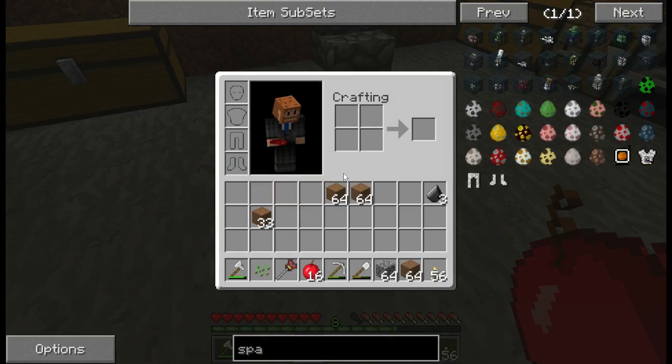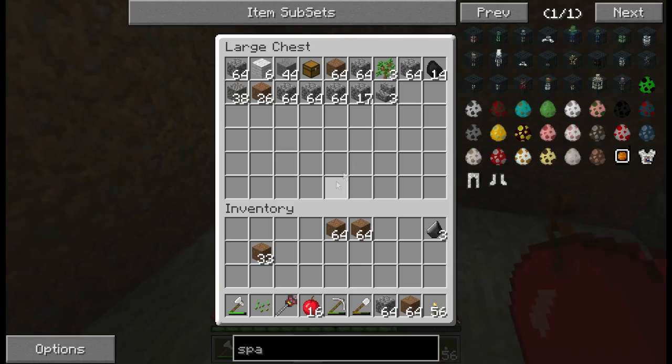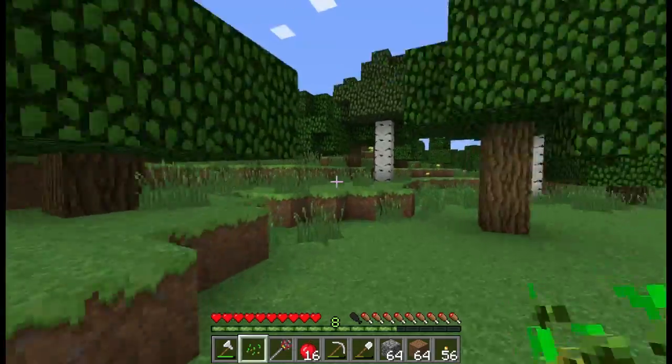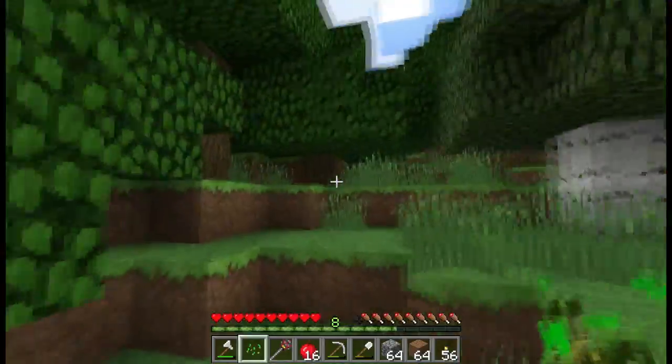I've got lots of apples from cutting down trees. We don't even have any wood on us right now. Let's go find a cow because we need some leather — let's go up here and see if we can find one.